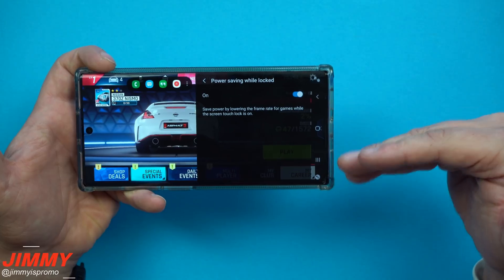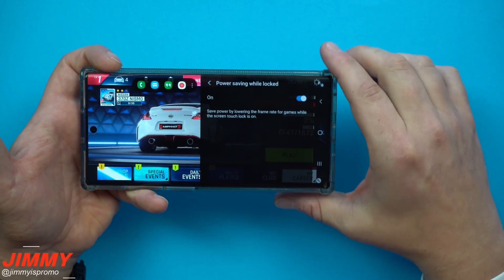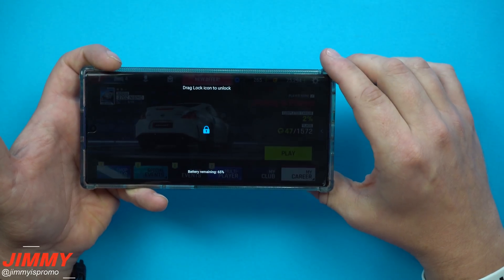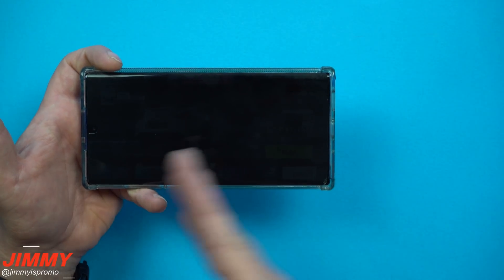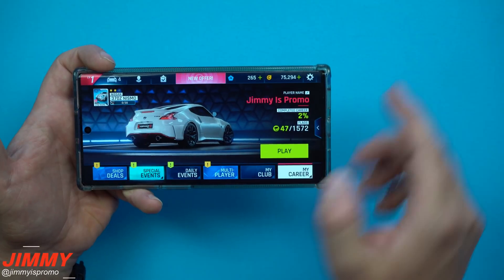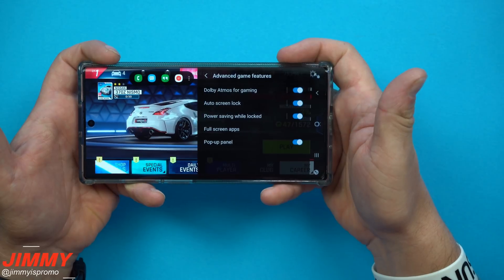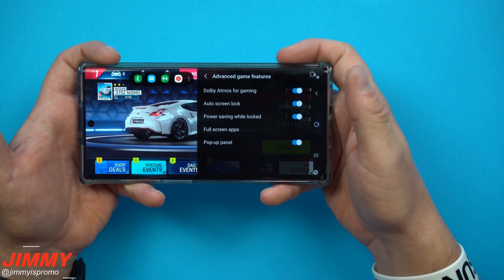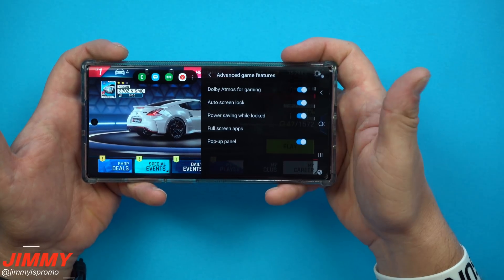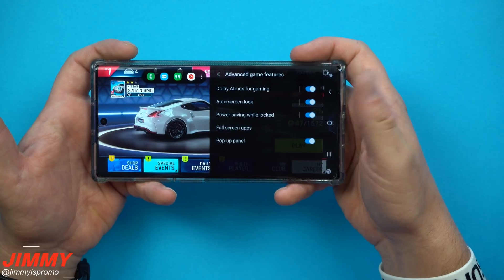You also have Power Saving While Locked. What happens is when the screen goes into the locked screen - if we click this lock icon right here - it'll save power by lowering the frame rate for games while the screen touch is locked. Basically it's going to lower what's happening in the background. Anytime you want to unlock your phone, just swipe it open and you're good to go. This power saving feature just brings down the frame rate so it doesn't kill your battery.